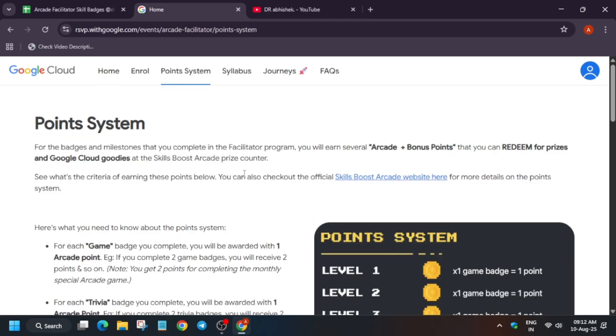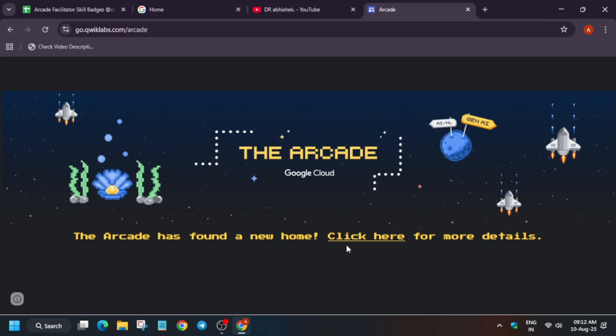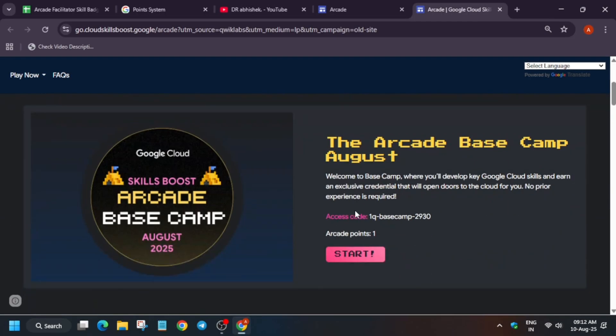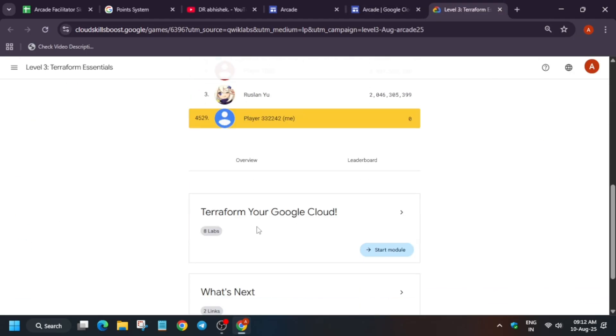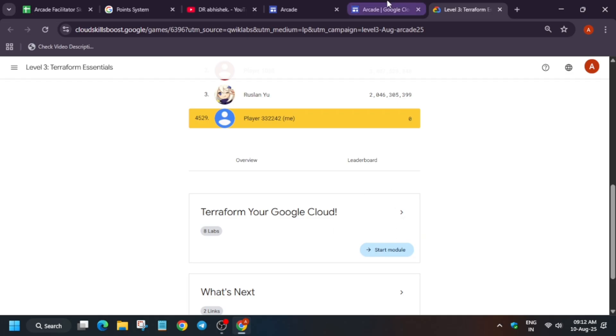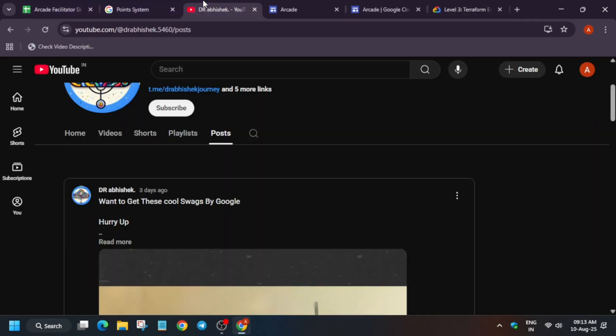First of all, we need to understand how points are earned. Let me show you the syllabus. On the arcade home page, the games will be hosted and you have to complete games from there only. There will be access codes and a game URL. You just click on Start, sign in, paste the access code, and click Join the Game. Then start playing and complete all the labs one by one. All the solutions are present on the playlist.